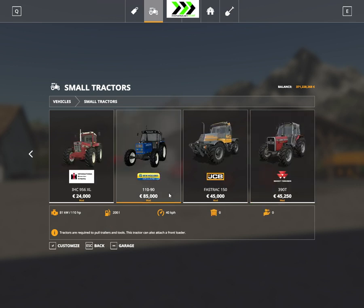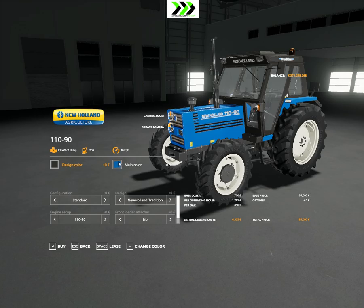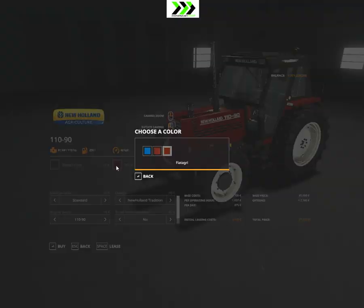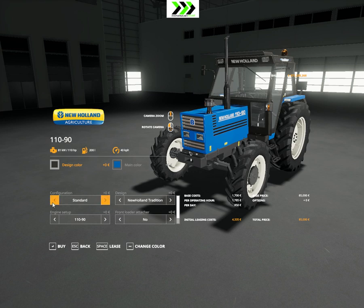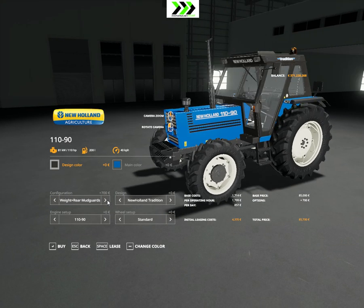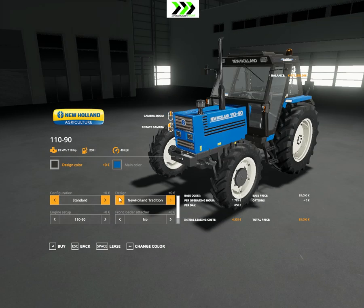Then we have the New Holland, which I think is kind of cool. You can change the sign color. There are standard rear mudguard fenders available and a 500 kilo weight option.